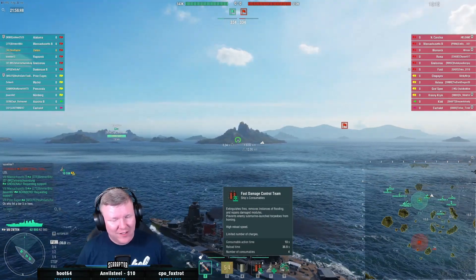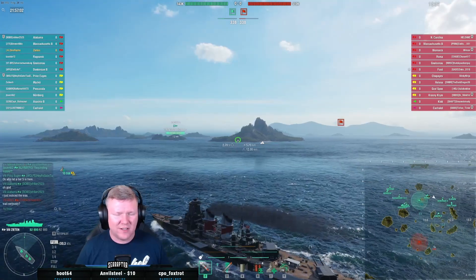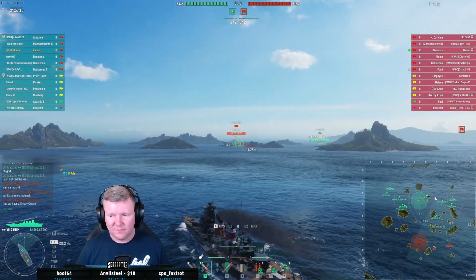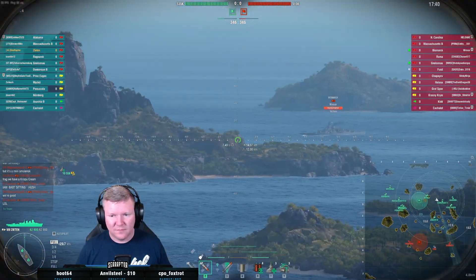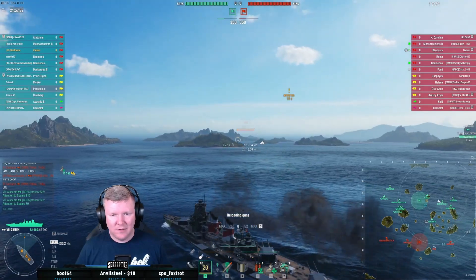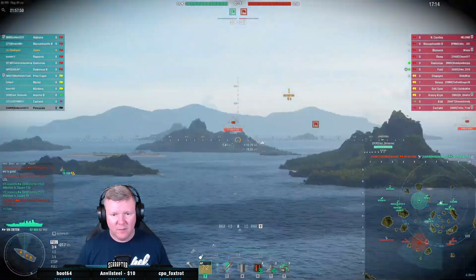Playing this ship without fire prevention or something is a real risk — look at this. I almost feel like I need that battleship superintendent skill. The Soviets have one where you can get extra charges of repair party. That's rough. Okay, he's just about to come into range — and of course we lose him. There he is. Fugly ship says hello. Fugly ship missed. There's a Chapayev on that flank — that'll be fun. In the meantime we're gonna take pot shots at this Fuso.